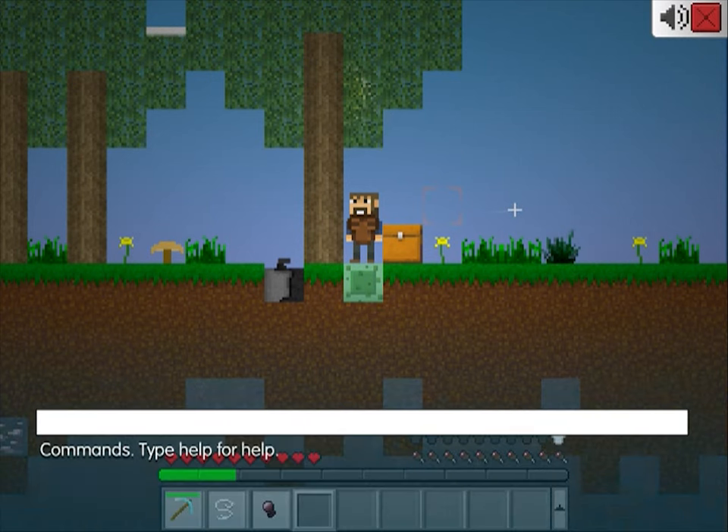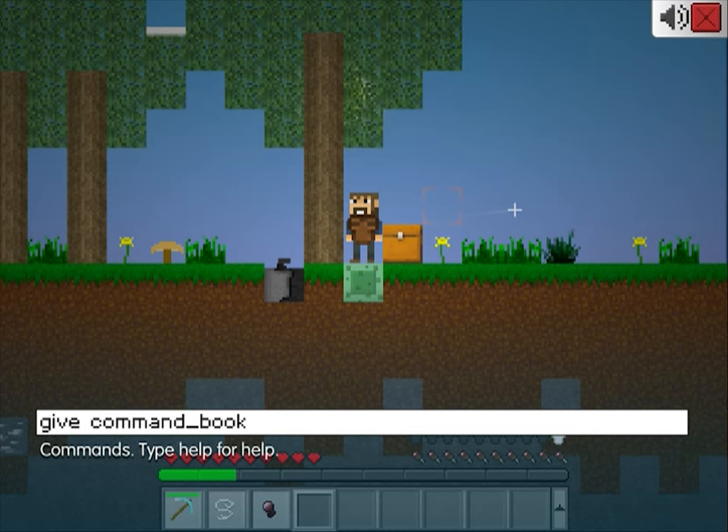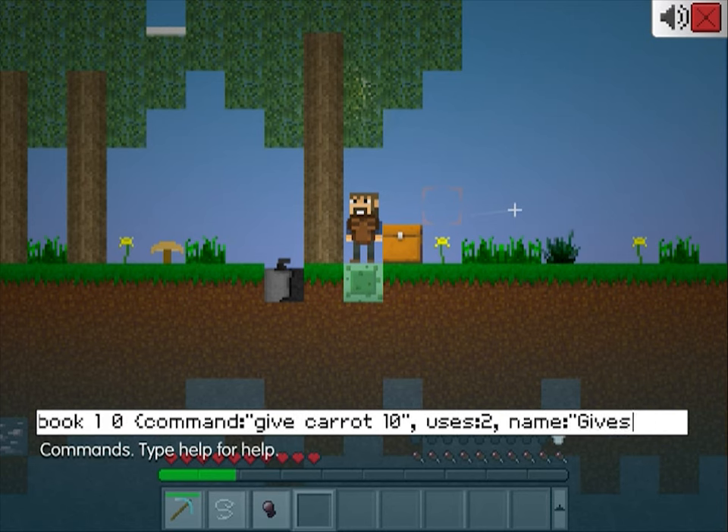A brand new item that was added to make the give command even more powerful is the command book. Command books are items that run a command when you use them. This command book will give me 10 carats. You can specify how many uses it has — I'll give it 2. You can give the book a new name so you can easily remember what it does.